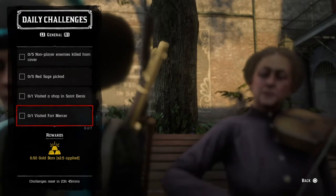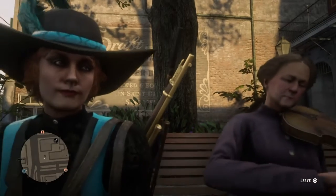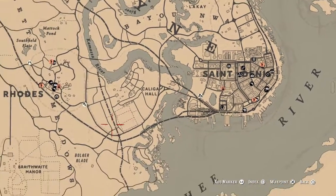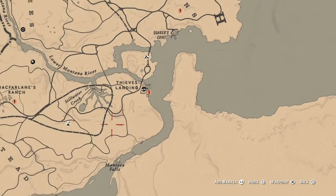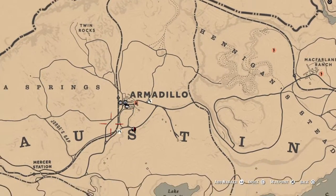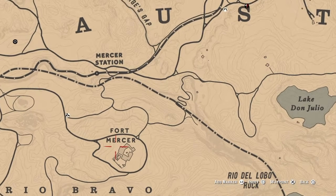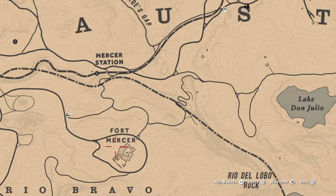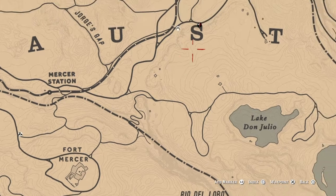For visiting Fort Mercer, just go over to New Austin over by Armadillo, take a road down, and you'll get to Fort Mercer in the Rio Bravo area. Just go near the entrance and that'll be taken care of for you. And along the way you can pick your red sage — two for one!